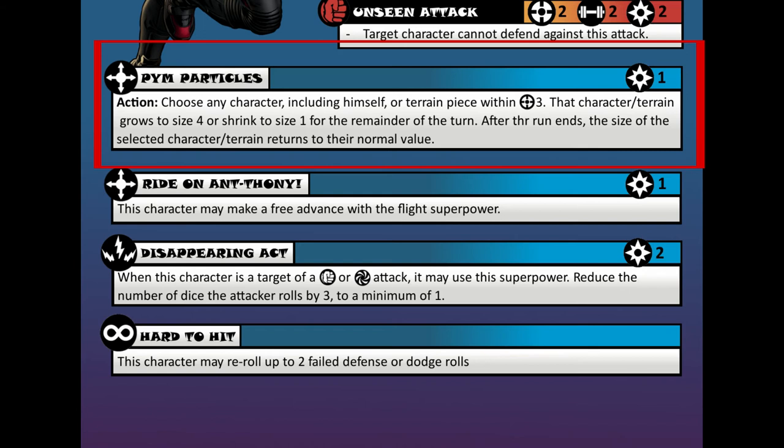Then he can use Pym Particles as his second action and make his teammate large. Let's say Ant-Man's teammate is Captain America, and he's behind some size 3 terrain and can't quite reach the enemy to attack. Ant-Man can use this skill to make Captain America bigger, and Cap can just walk right over the terrain.